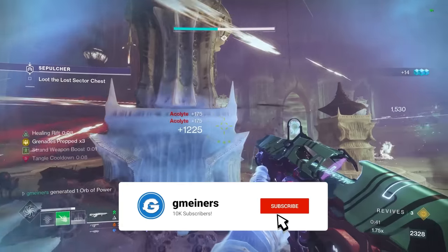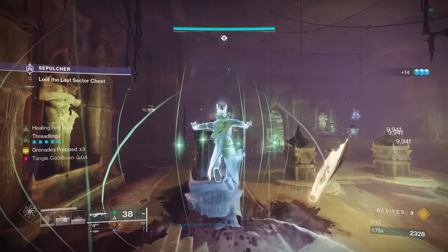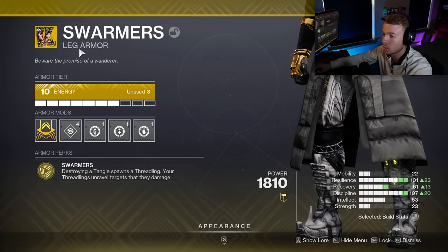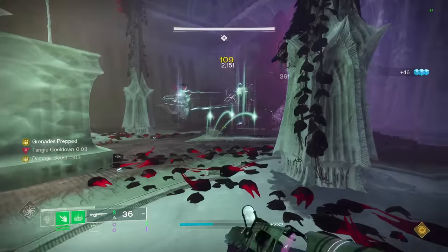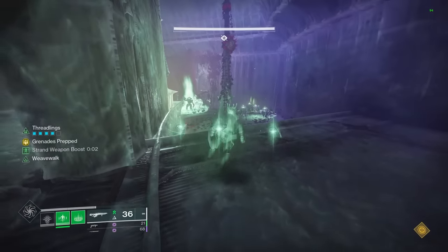Before I do, if you guys haven't already, make sure to drop a quick like and sub down below — it helps me out a ton and it's completely free. For our exotic of choice with the build, we are obviously running Swarmers. These are boots for Warlock, and right now they are one of the only, if not the only, Strand exotic in the entire game. I really wish we had some more Strand options to work from.